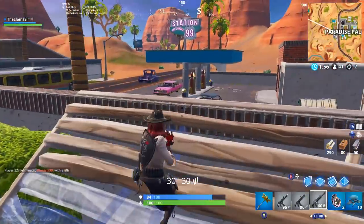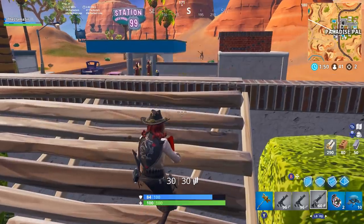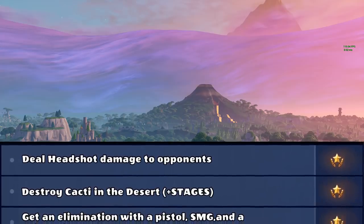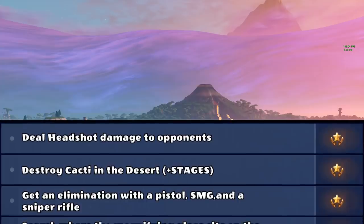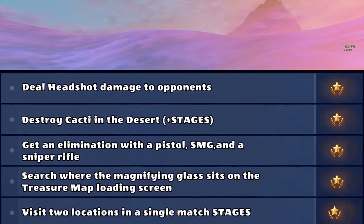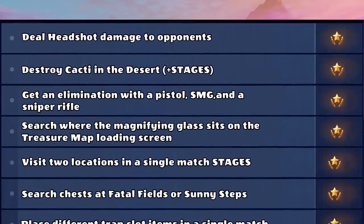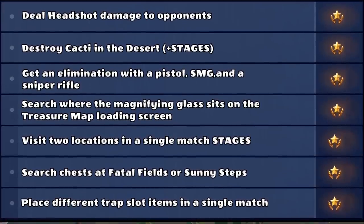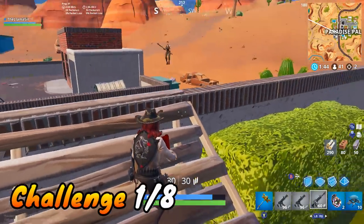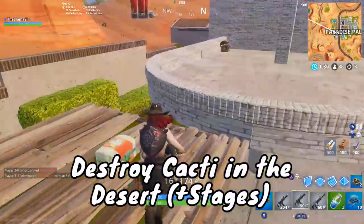Here's a quick overview of the challenges for those of you who can't see them yet. We're going to be covering the loading screen star, which is a star this week. For the challenges themselves, we have: deal headshot damage to opponents; destroy cacti in the desert plus stages; get an elimination with a pistol, SMG, and sniper rifle; search where the magnifying glass sits on the treasure map loading screen; visit two locations in a single match stages; search chests at Fatal Fields or Sunny Steps; and place different trap slot items in a single match.